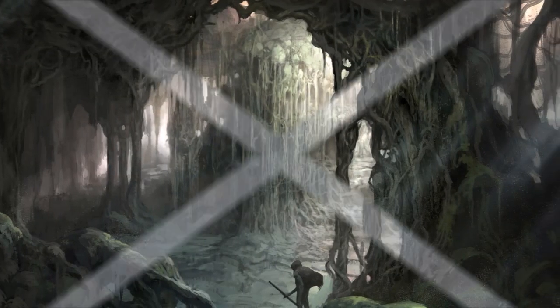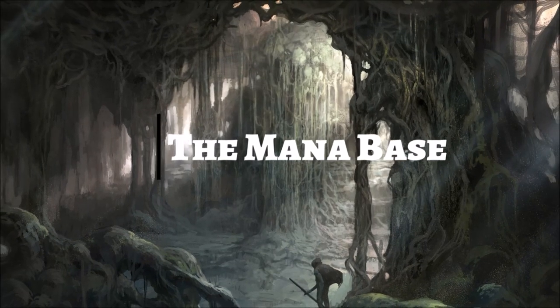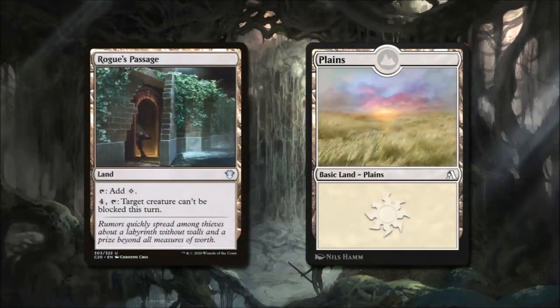Now that we have gone through all the cards in the deck, let's see what we have in the mana base. We're going to be running Rogue's Passage for a little bit of extra evasion to get our damage through, and 20 Plains.